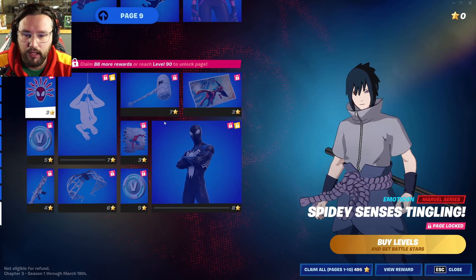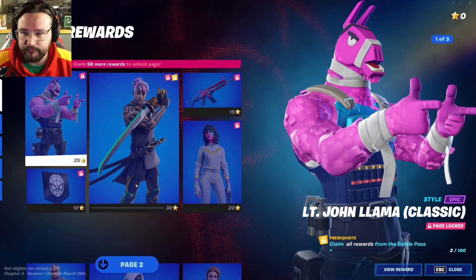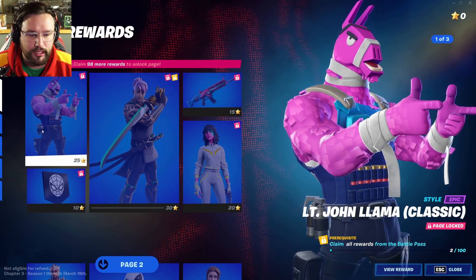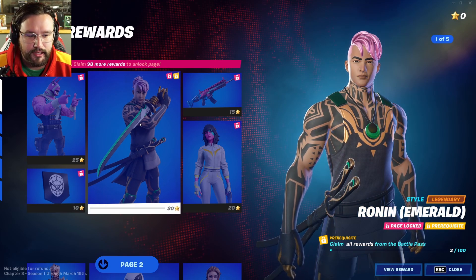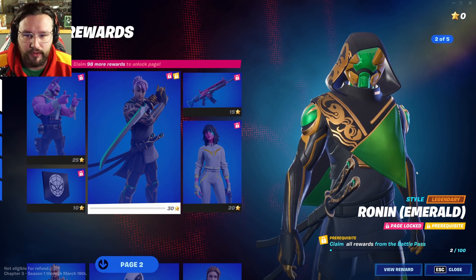That's the 100 levels you need to unlock everything in the Battle Pass. Now let's look at the bonus rewards. Page one of the bonus rewards includes an alternate skin for Lieutenant John Llama in pink, a Spider-Man head banner icon, an emerald colored variant that changes the color of all his skins, and a white Future Frost skin for Harlow with her backpack.